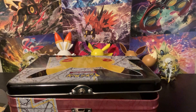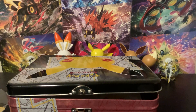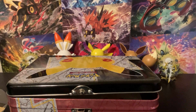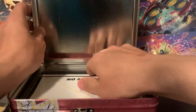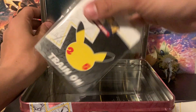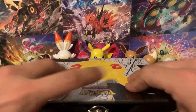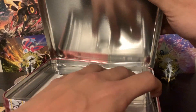The packs are obviously Celebrations packs and it looks like we're also going to get Battle Styles and Vivid Voltage. There is a code card that comes with this Collector's Chest — if you guys want that code card, be sure to like and subscribe and comment down below. And there's also a bunch of stickers, a notepad, and a mini portfolio. These mini portfolios are kind of cool — they hold like 30 cards and you can carry around your favorite cards.